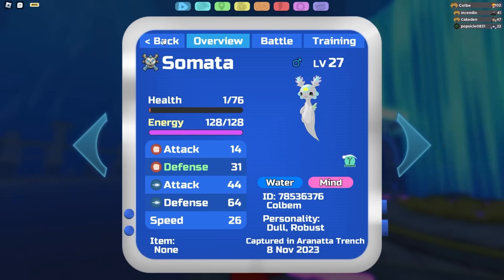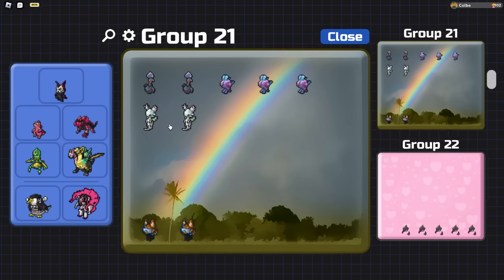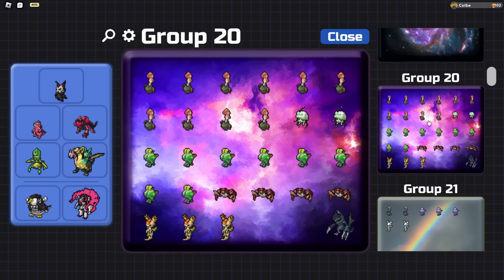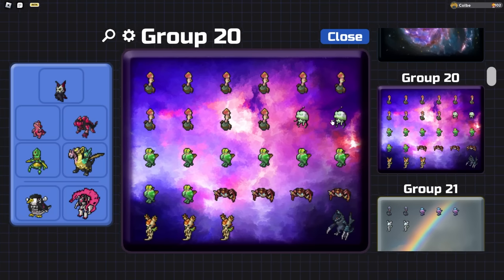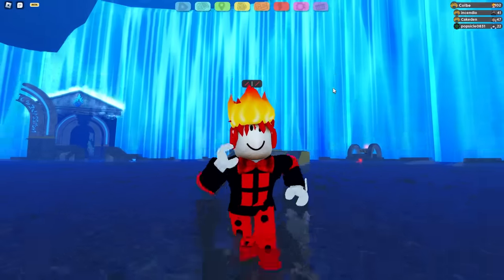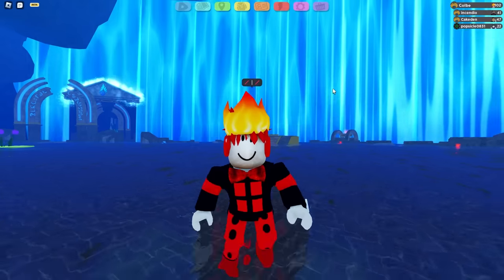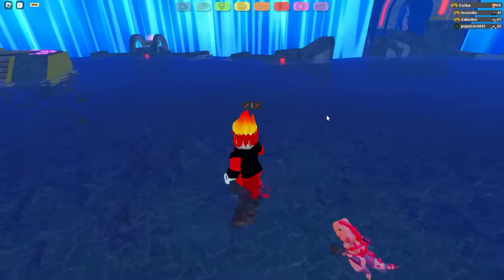That should make finding a gamma Somata roughly a 1-in-6,400 chance, and I found two of them, which I guess is cool. I'll probably have to evolve one since I own two. I'll be doing more hunting in the aeronauta trench off-video to find the gammas I'm missing, like gamma Polipe, gamma Crab Bushy, and the gamma route rares like Dokkan and Terapod — and maybe even gamma Dakuda, Glaciadia, Arceros, or an alpha Dakuda since you can't soft reset that.